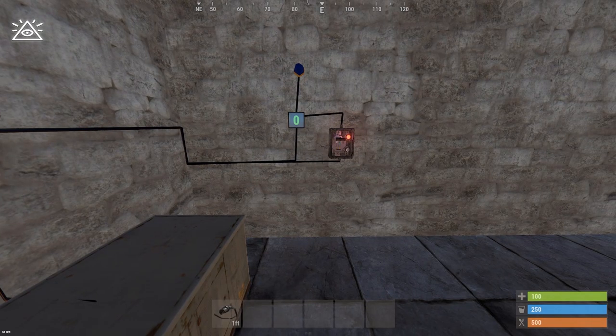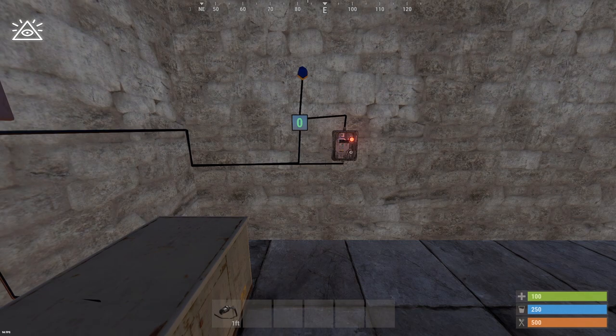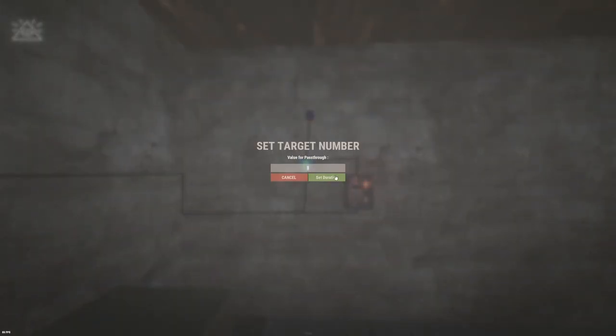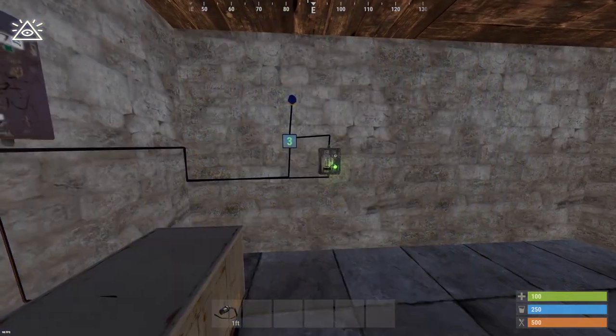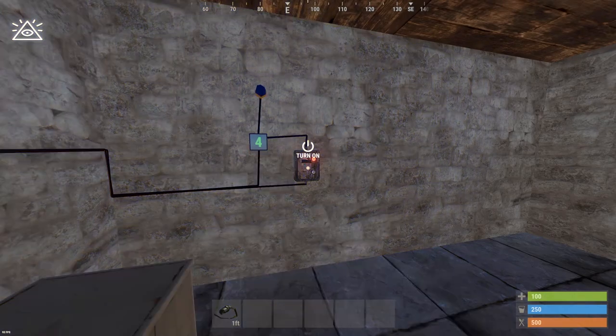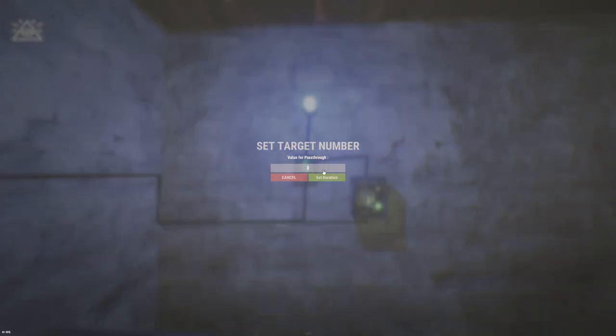Normally with counters, when it reaches the number you set it to, it's going to allow pass-through, but it doesn't stop there — it continues beyond that number. So it has to be at least the number you set it to. I have set this one to three, so if I flick this one three times, the blue light starts blinking. The problem is that if I go further up to four, or even up to five, or as much as 99 or more, this is going to continue to blink because it's past three.